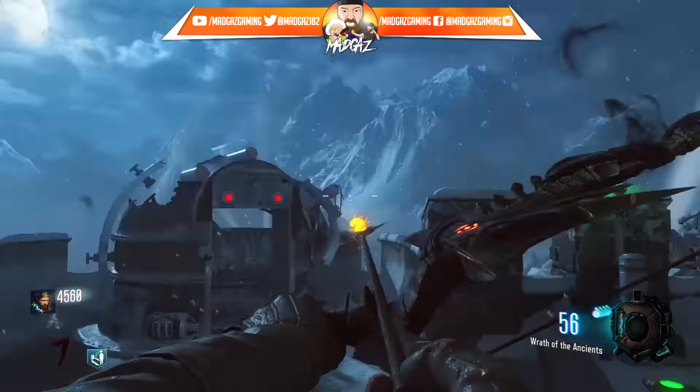There are four challenges for each skull and each skull gives you something different - obviously it'll be Easter egg related. The Argus can be bought off the wall as well, which is awesome. A lot of people wanted the Argus to be buyable off the wall, so now you can buy that. And you can get the HG-40 from the mystery box - no longer do we have to worry about getting it in multiplayer before we can get it in zombies. It is already available from the mystery box. And the mystery box itself has the same design as The Giant and Der Eisendrachen.